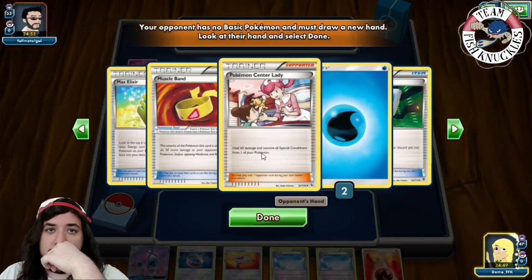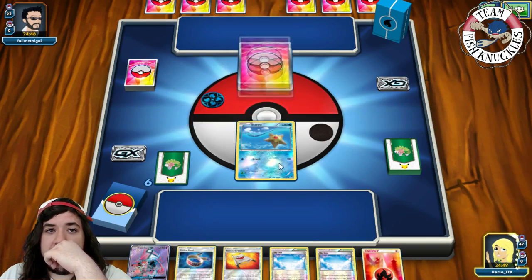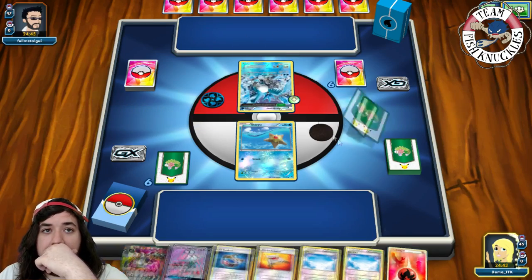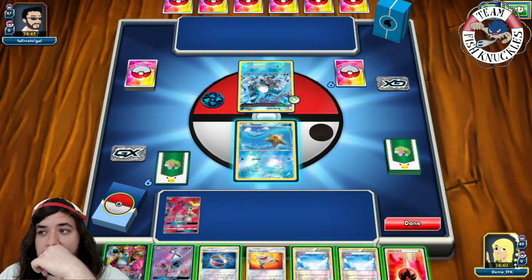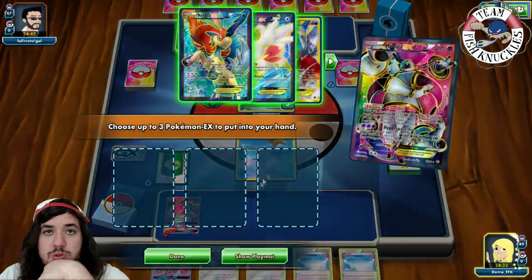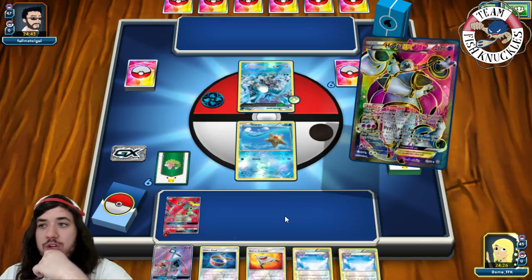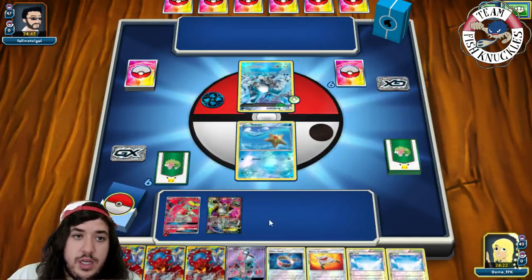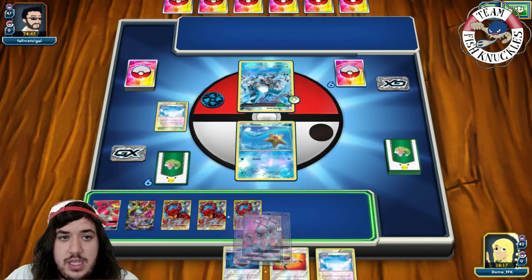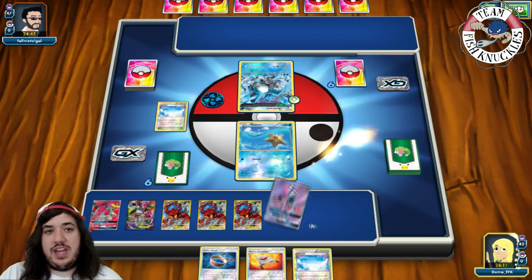We're going second. We press done — we have a Fire Energy, Skyfield, a Stretcher, and some other stuff. There's water energy — I think it's a Seismitoad deck. We have free retreat which is great. We draw a card and there's a Hoopa. We put down Turtonator and there's an Articuno. We use Hoopa with Skyfield to grab three Volcanions and put them on our bench.